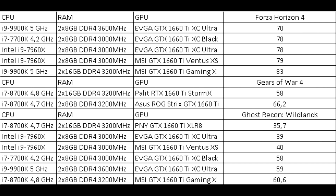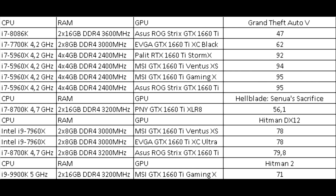Forza Horizon 4 shows results of 70–83 frames. Gears of War 4 outputs 58–66 frames. In Ghost Recon Wildlands there is a large range of values from 35 to 60 frames — most likely the true values are the lower ones, and the highest were with reduced settings. In Grand Theft Auto V, normal values with an 8-core processor are 92–95 frames.